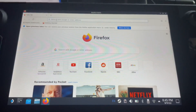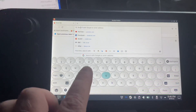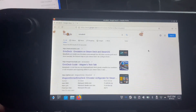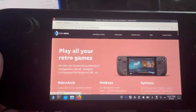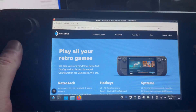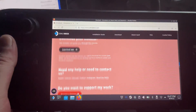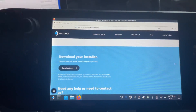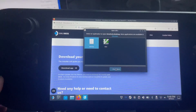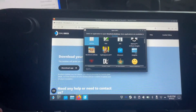We need to type in EmuDeck by holding the bottom-left button and X. Type in EmuDeck, go to emudeck.com, accept all cookies, and then scroll down to where it says Download Your Installer and download the app. I choose Dolphin, so choose the file in Dolphin.